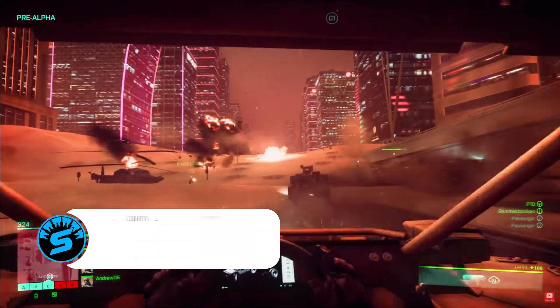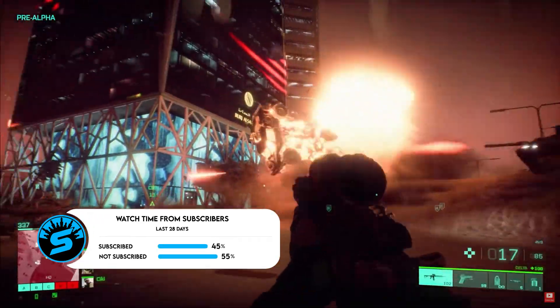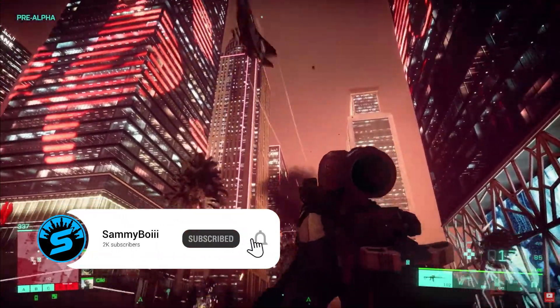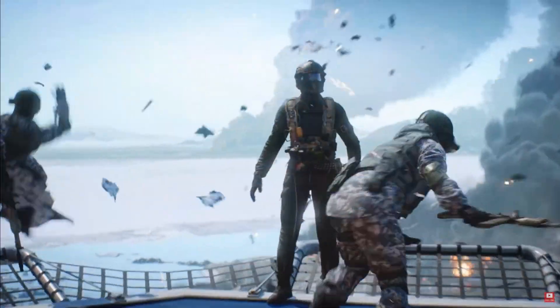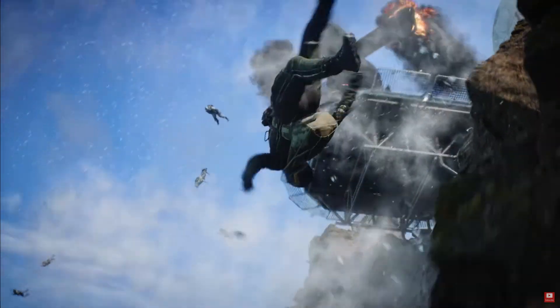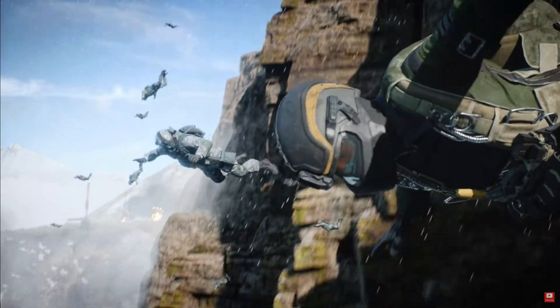If you enjoy the video, be sure to leave a like and subscribe for more upcoming Battlefield 2042 content. Starting off with Sundance, she's the first character we see in the trailer. This appears to be her default skin with a black and green coloring — it's the only skin I could find for her in the reveal trailer.